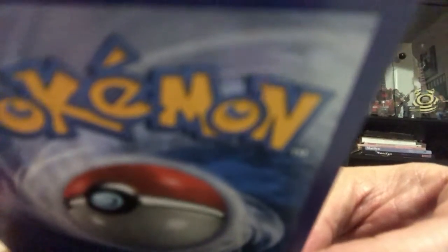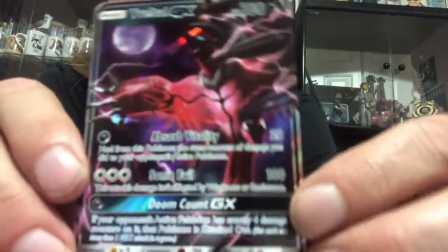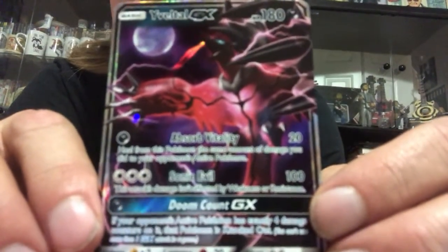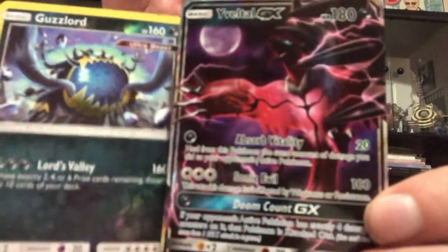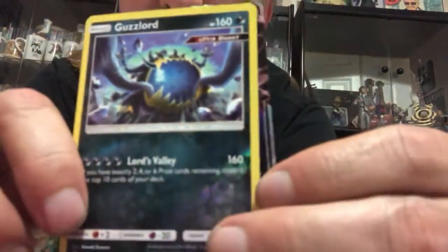Doom Count GX: if your opponent's active Pokémon has exactly four damage counters on it, this Pokémon is knocked out. And of course you can't use more than one GX attack per game. Not sure exactly how that plays out, but I really like a move where you get as much back as you give — that first move is small damage but great sustainability. It's a first holo rare Ultra Beast so very cool as well. I'll see you tomorrow where we'll have a little more Forbidden Light, and might do Ultra Prism tomorrow too. See ya!